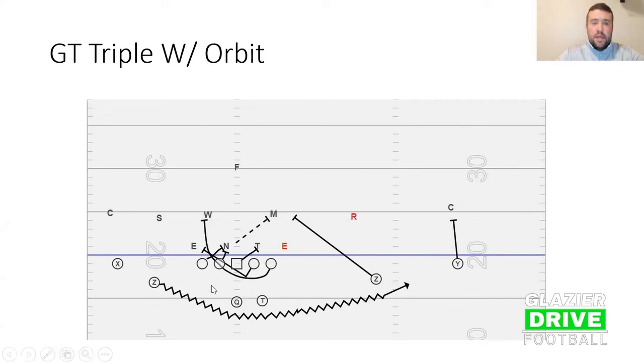We are reading the first guy head up or outside the tackle. This is drawn out for every person who loves running triple — everyone loves a 4-4 look. This is the best way to draw it: you get that defensive end to hopefully squeeze, so you get a pull and get to the perimeter.